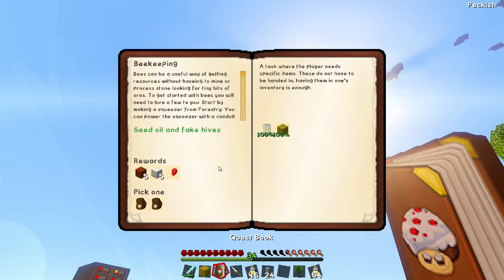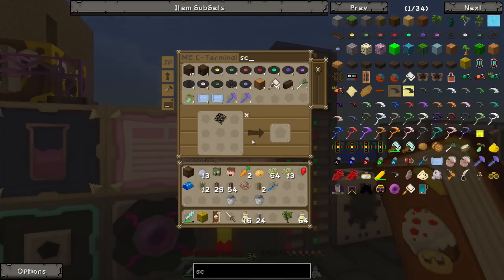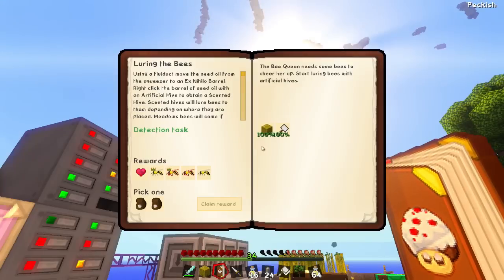So if we have a look in our book - that's done. And the scoop - I don't think that's too hard to make. We actually have one already, I'm not sure how we managed that. Ka-plunk. Boom. Scoop. Done. And we will claim this reward.